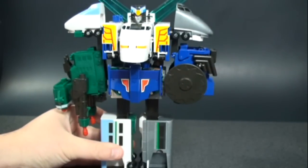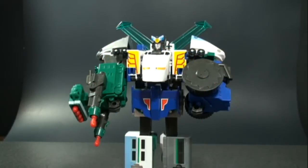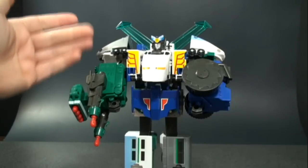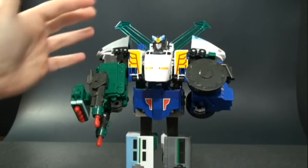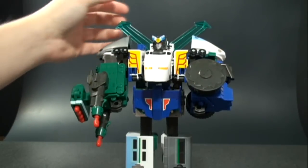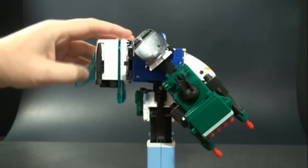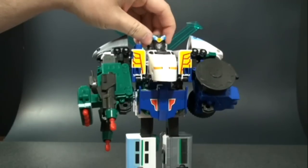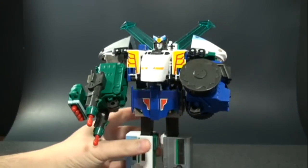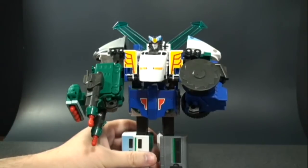And we have Liner Dagwon! Let's quickly go over his articulation. It's pretty much in his arms — you can rotate his arms around 360 degrees, though it's hindered by this piece, but you can just fold it back and rotate all the way. He does have movement in his head — side to side — but there's no waist, leg, wrist, or anything else, so that's all the articulation you get.